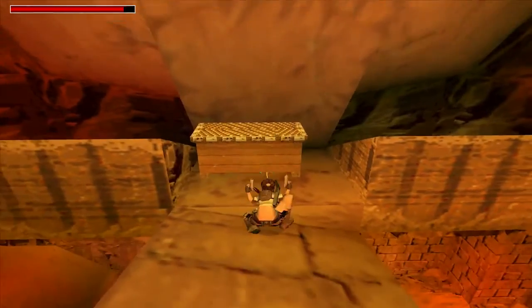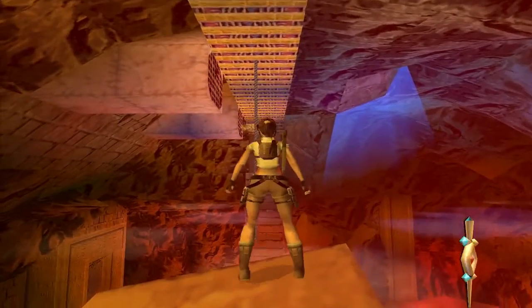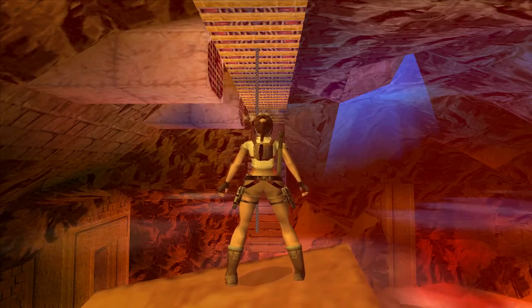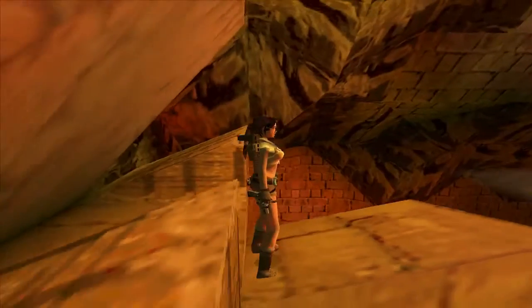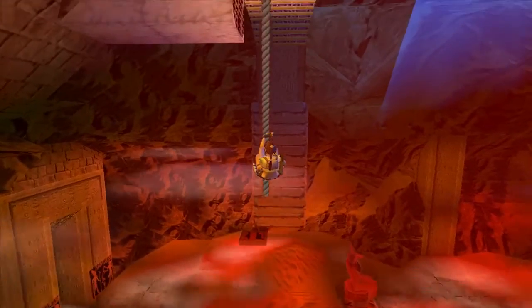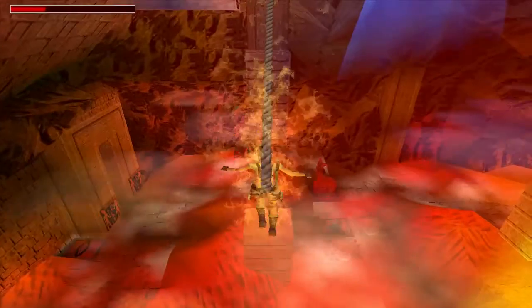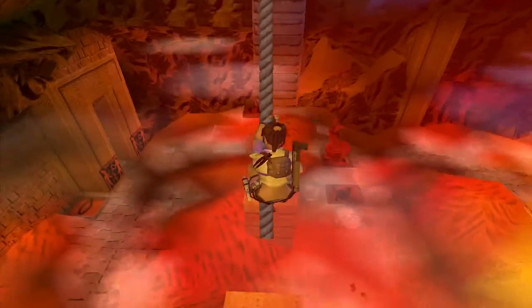We made it - shoot the chest and we have our first stone. Let's have a look: Stone of Ra. It's also given us a rope, so we have to run and grab the rope and swing onto the platform at the other side. Presumably we want to make sure that we don't swing through when the flame's on.